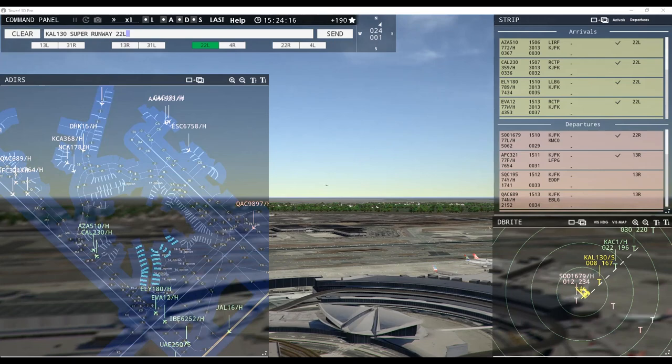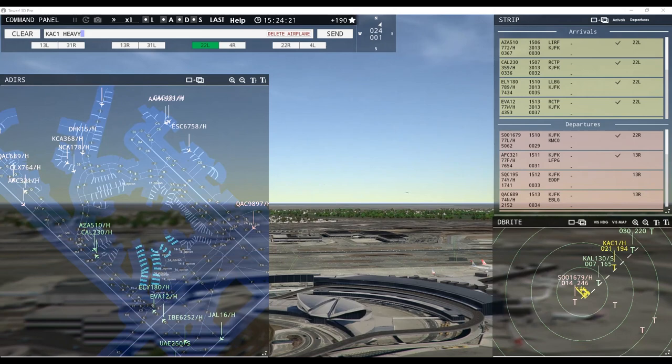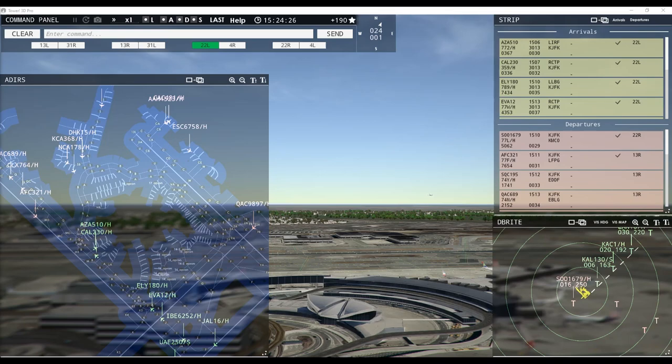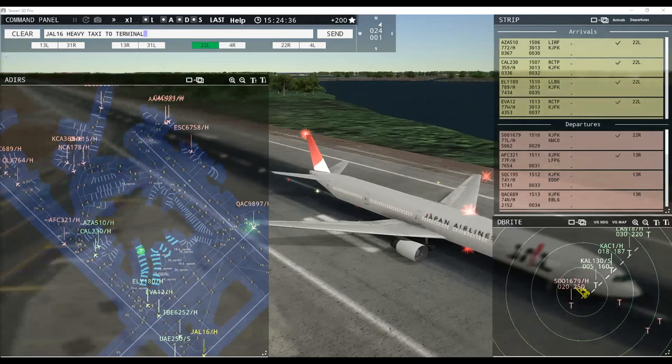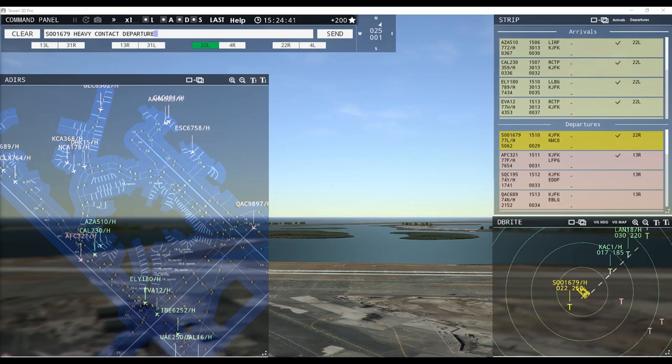Continue taxi, LL 180 heavy. Emirates 250 super, continue taxi. Emirates Cargo 6758 heavy, continue taxi. Japan Air 16 heavy, taxi to terminal. Runway 22 left, clear to land — Kuwaiti 1 heavy. Continue taxi, Emirates 250 super. Runway 22 left, clear to land. Japan Air 16 heavy, taxi to terminal.